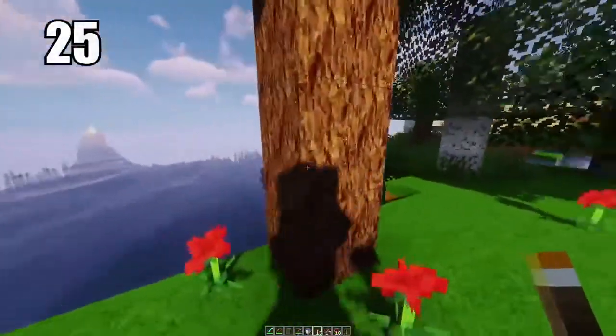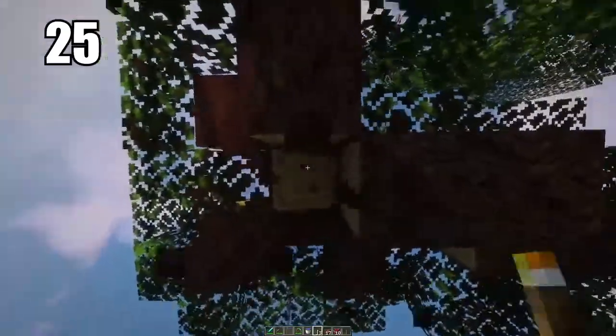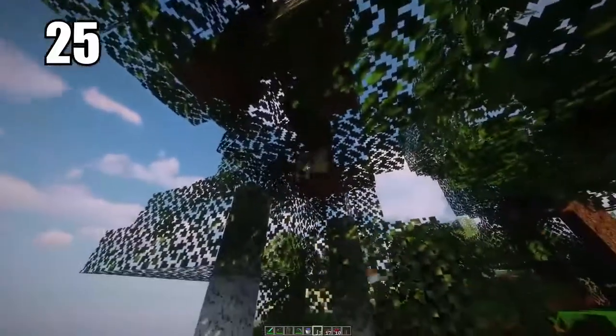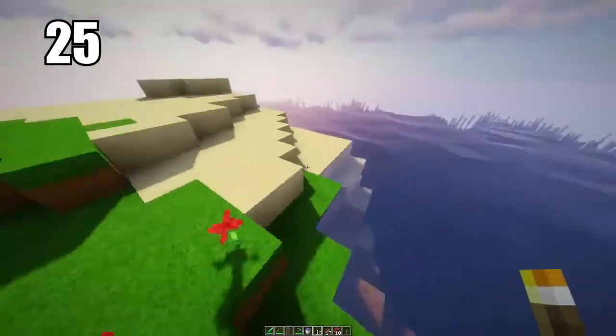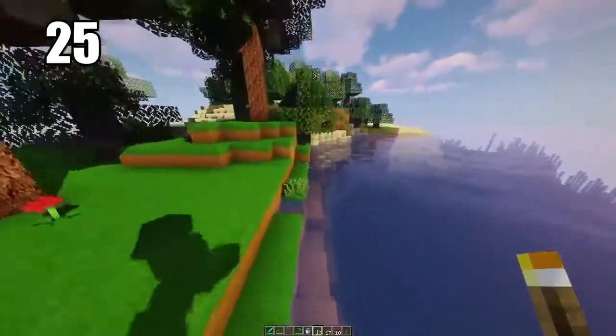Tip number 25 is saving the bottom trunk of the tree for last. It's a little quality of life thing: you save that one for the final break so you can stand on top of it and break the rest of the tree so that it despawns, and then you get all of the wood even if it's a little bit high up and out of your range. You break that one for the final and you end up with exactly the amount of wood you should get from that tree, but it just saves you a bit of time.